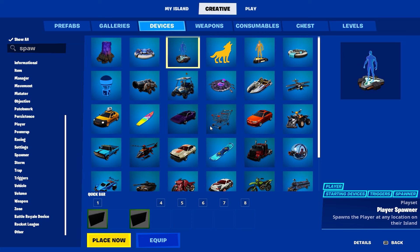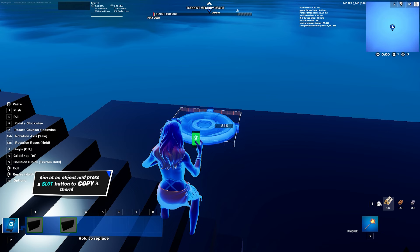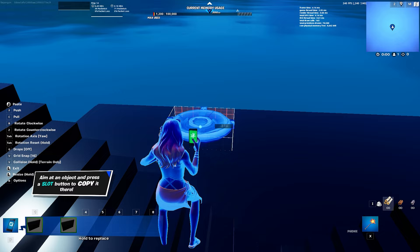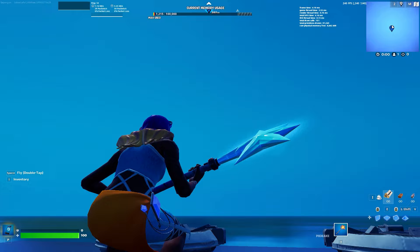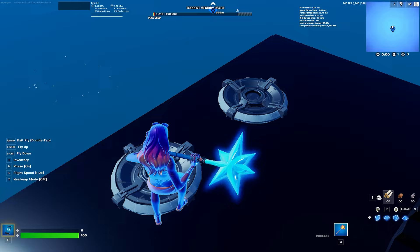The first thing we're going to do is look at Item Spawner. I'm going to put a shotgun and a grappler because those are the two main ones - you could put an AR or whatever, it's the exact same thing. Place both of these down and make sure they look pretty equal.